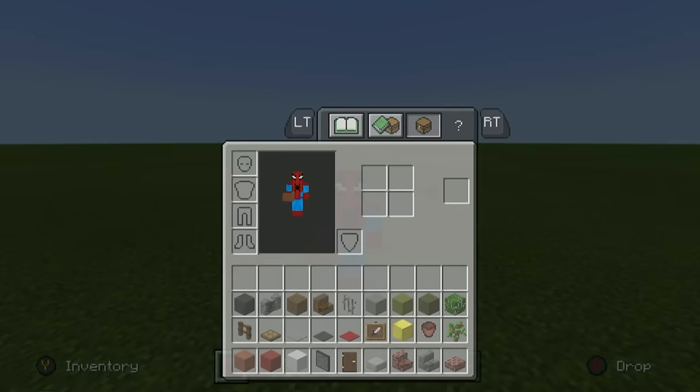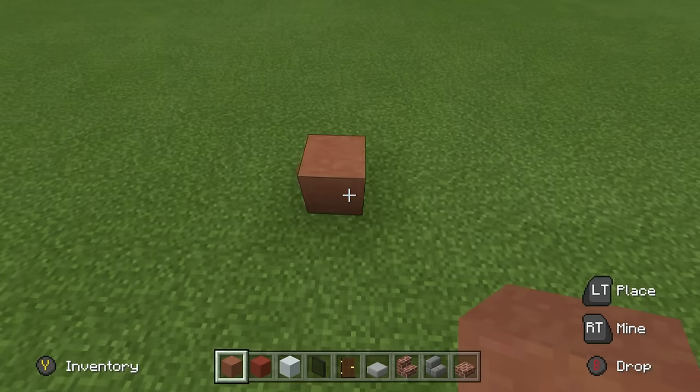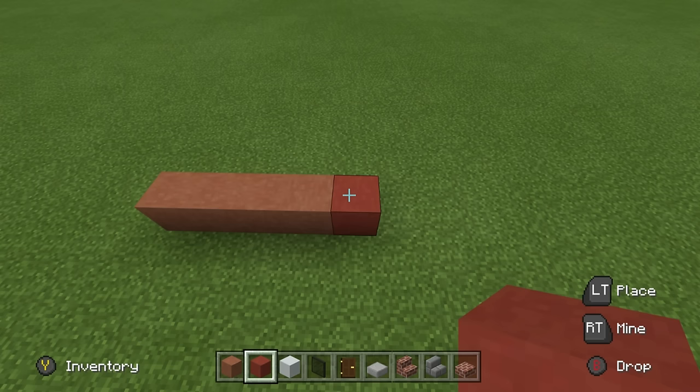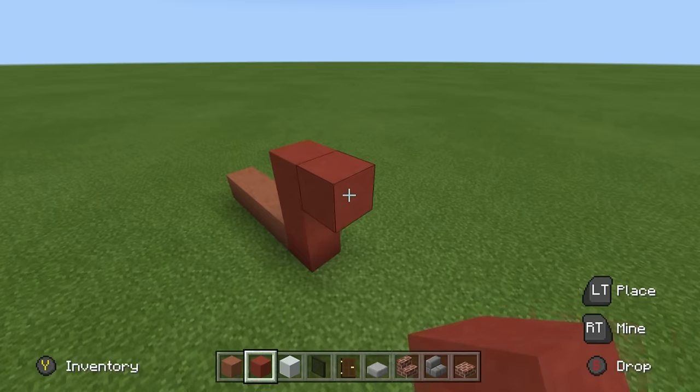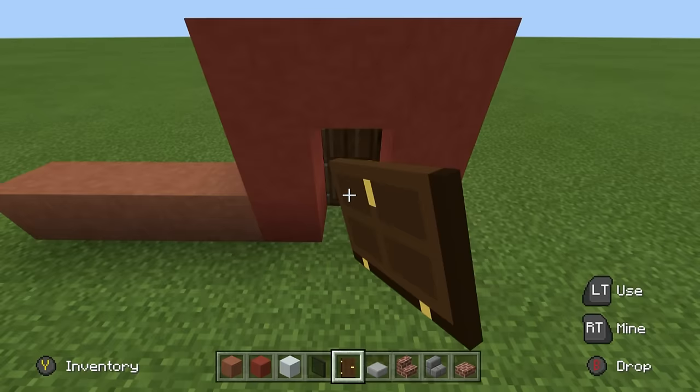The first thing we want to do when starting our house is place our terracotta on the ground. Extend that to the right by 3. Then place a red terracotta next to that and extend upwards by 2. Go right by 2, then extend down by 2. If you like, you can even place a dark oak wood door behind the middle of that empty space, specifically just sat just behind like that.